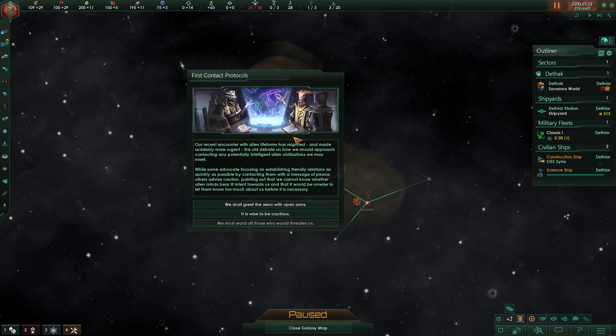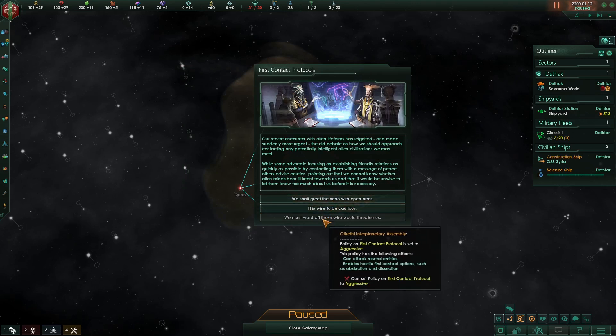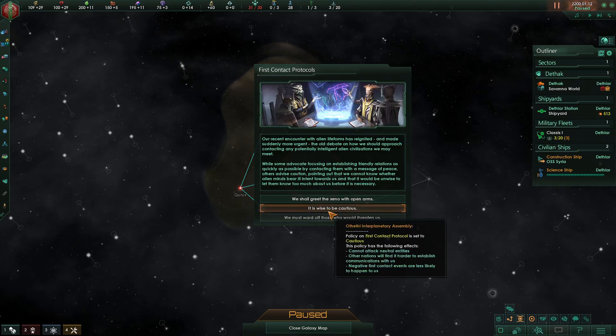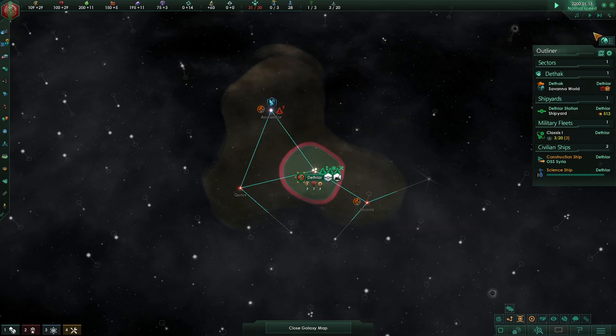We've had first contact protocols come up — there are two options. If we had first contact protocols set to aggressive we could go with the bottom option, but I've found the cautious option tends to be best: you get negative events less often and you can decrease other empires' spy network growth on you. The less information the AI has about you, the less likely they are to attack you. So I recommend cautious, though there are merits to the others as well.